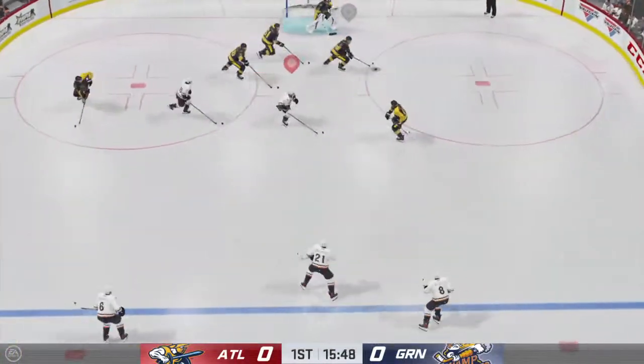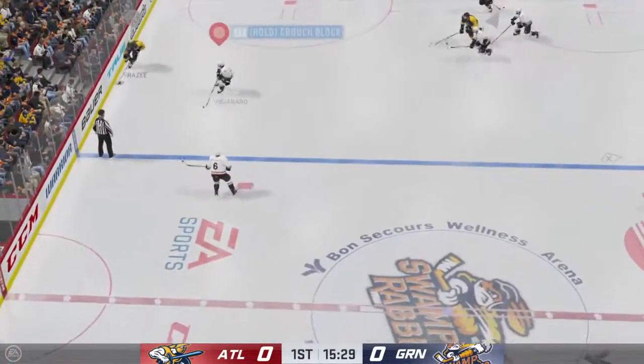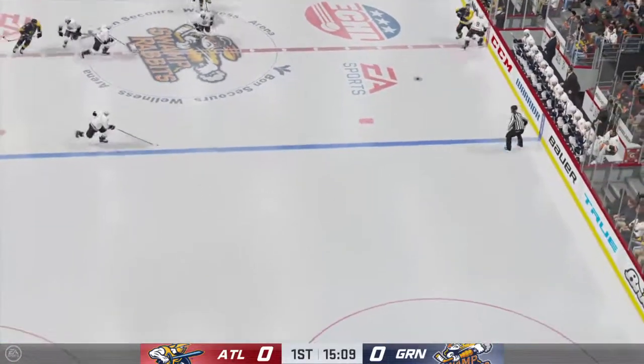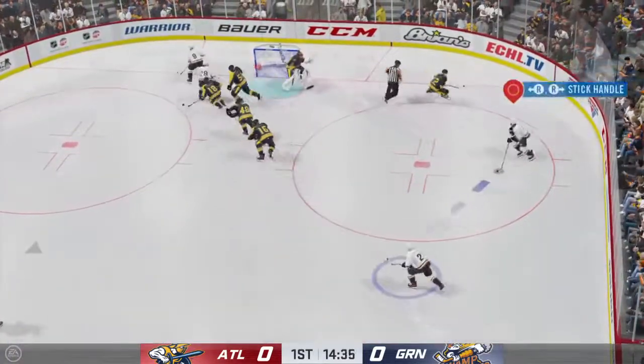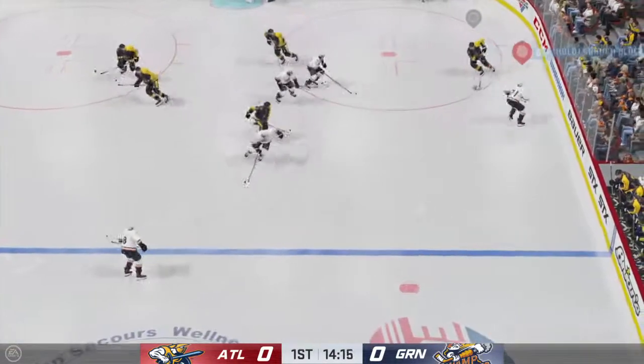Nice job tying up his opponent. The Gladiators have it now. Good reach to the stick to knock the puck away. Carries it in. The Swamp Rabbits carry it along the wall, and too much traffic in front blocks that one.